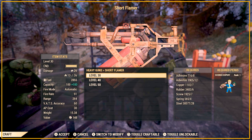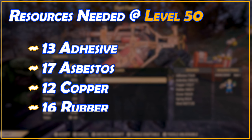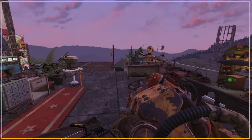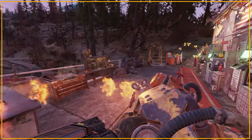You can craft the Flamer at rank 30, 40 and 50. At max rank you'll need 13 adhesive, 17 asbestos, 12 copper, 16 rubber, 14 screws, 14 springs and 36 steel — so it's a fairly resource-heavy gun to make. Although you only need the Science Expert card at level 1 to make the weapon, if you have a perk card spare and can increase it to level 2 you'll be able to save a lot of materials.